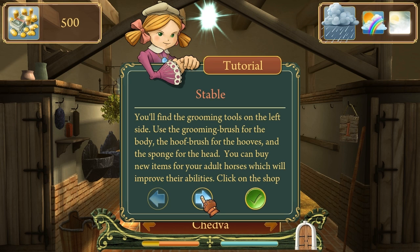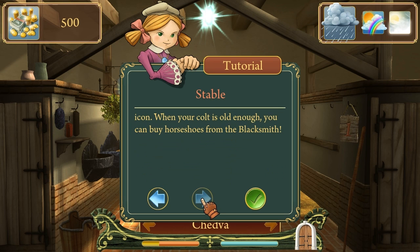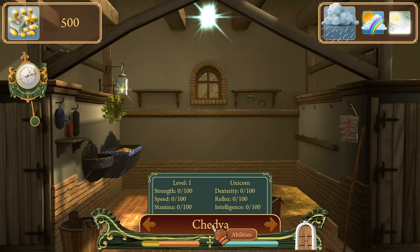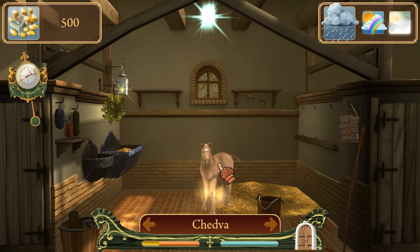You can buy new items for your adult horses which will improve their abilities. Click on the shop icon when your colt is old enough and you can buy horseshoes from the blacksmith. Shedva. Can I rename you? Get up, Shedva. What's up, bitch?